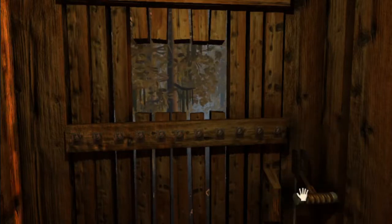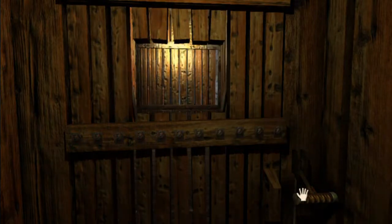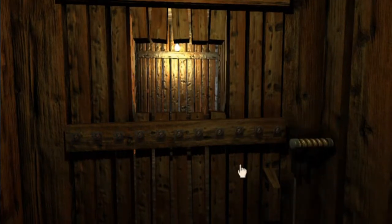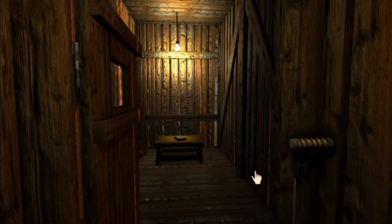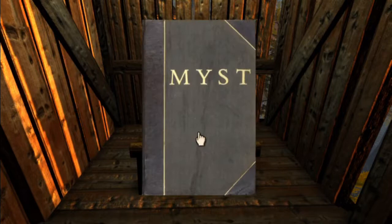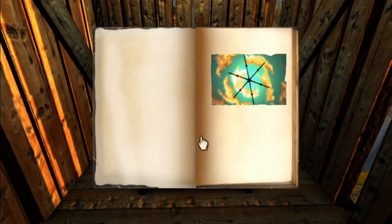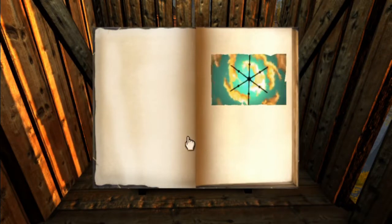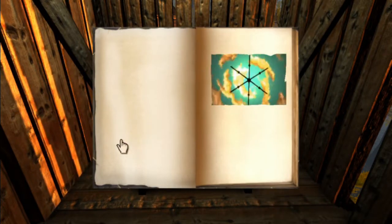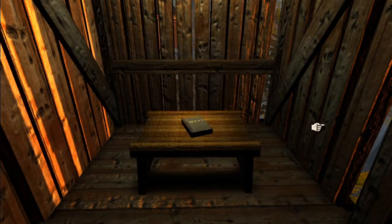Let's go up — what will we find? This is the exit, so this is how we get back to the main Myst Island. But since we haven't done much as far as the puzzle-solving aspects, we aren't going to deal with that right now. Just know it's here — we'll come back.